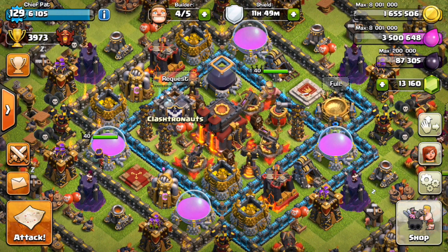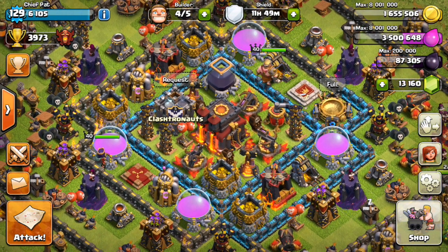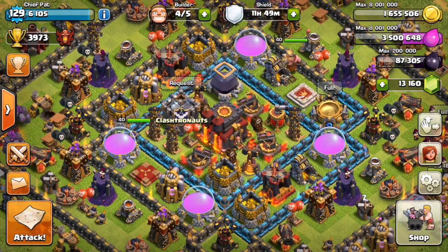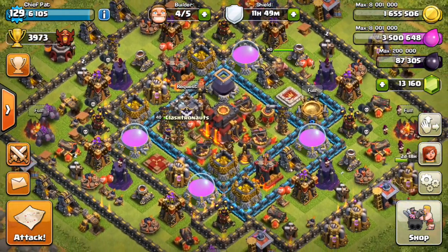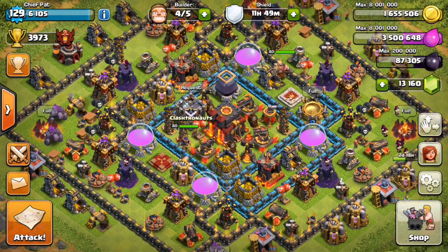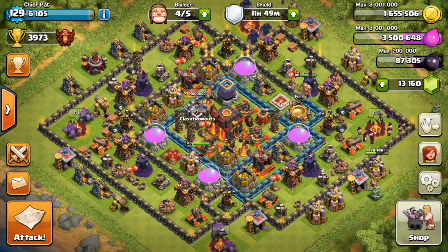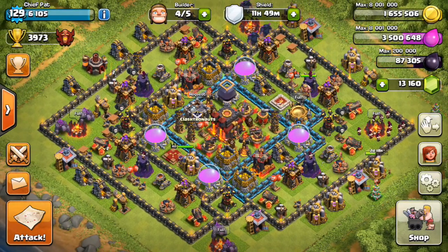So let me show you guys what it's about, then I'll show you guys the two live stream replays and sort of break those things down. Let's talk about the core of the base — pretty standard core. I have my Town Hall and my Clan Castle. I do have two storages inside of my core to distract the Pekkas or the King, Queen, maybe even Minions if they're using an air attack towards the very end of the raid, to try to distract them from getting my Town Hall.